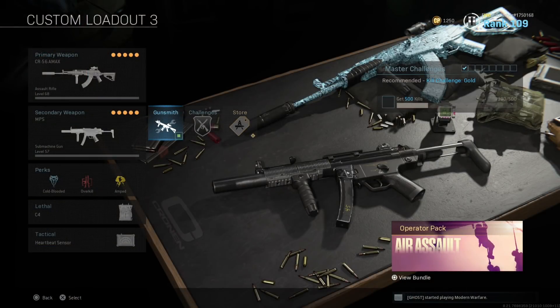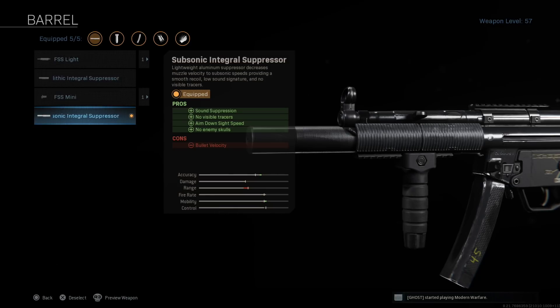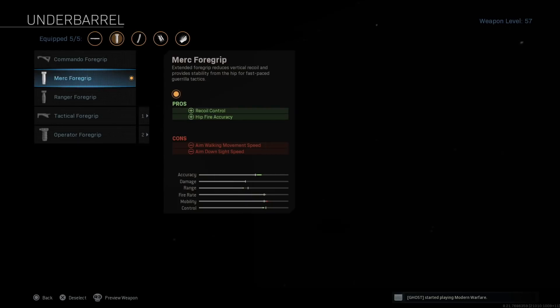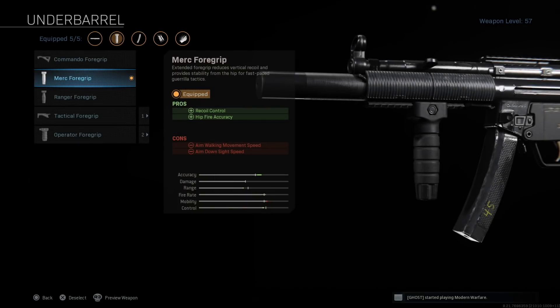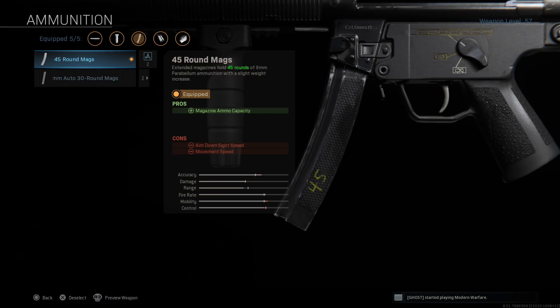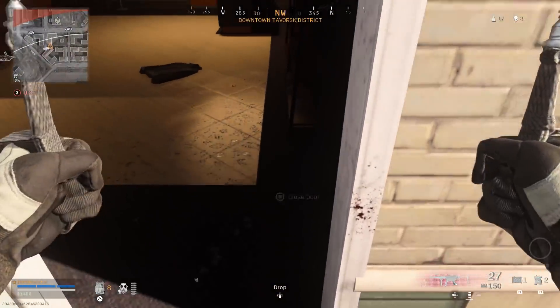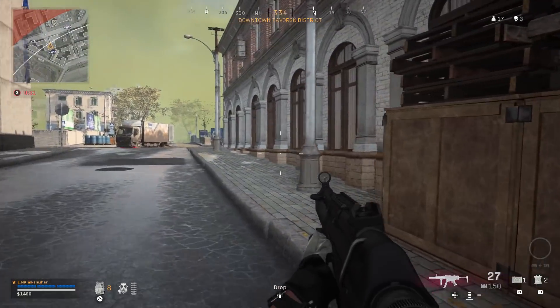That is why we're using this class with the MP5, which is fully built around close-quarters engagements. The first trick to using an MP5 in Warzone: don't use a Monolithic Suppressor — instead, use the Subsonic Integral Suppressor. It says it decreases bullet velocity, but it actually doubles the damage range at mid-range, improves ADS speed, and keeps you off the mini-map. On top of that: Merc Foregrip for hip-fire accuracy and recoil control; Stippled Grip Tape for ADS speed and sprint-to-fire speed; .45-round magazines for extended mag capacity — super important in trios and quads; and Sleight of Hand, because you'll still burn through ammo quickly.